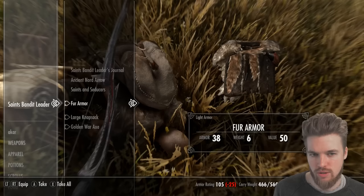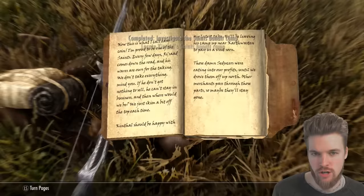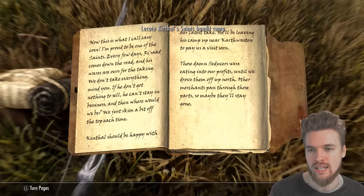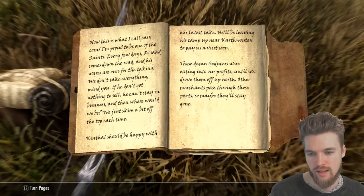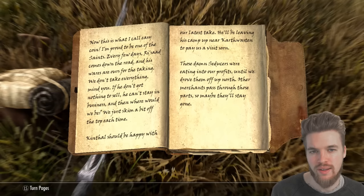He's also got a book on Saints and Seducers and a journal of the bandit leader. The journal reads: 'Now this is what I call easy coin. Every few days Risad comes down the road and his wares are ours for the taking. We just skim a bit off the top each time. Kinthal should be happy with our latest take — he'll be leaving the camp up near Cartwaston to pay a visit soon. Those Seducers were eating into our profits until we drove them off up north.'